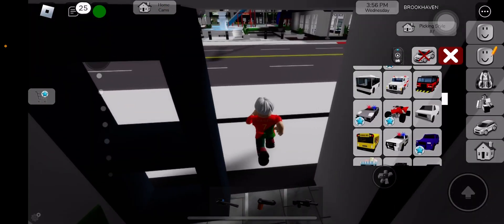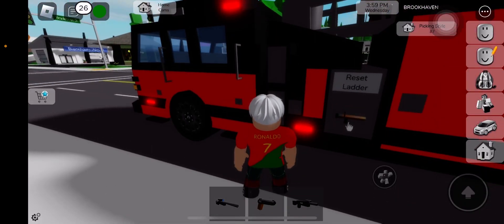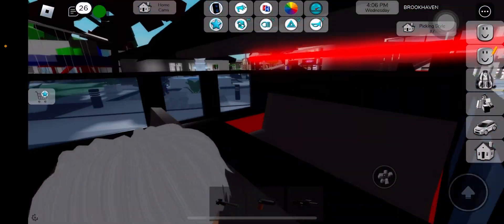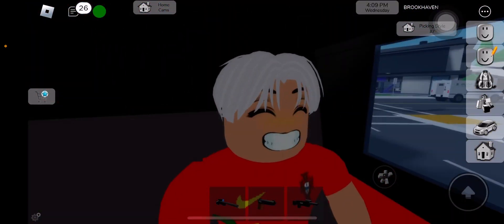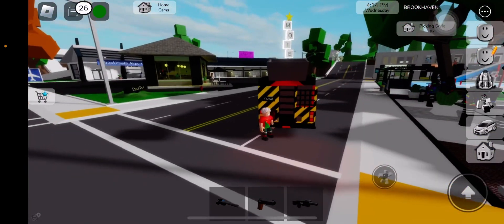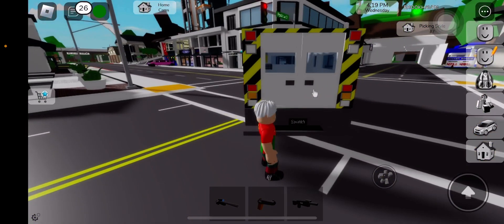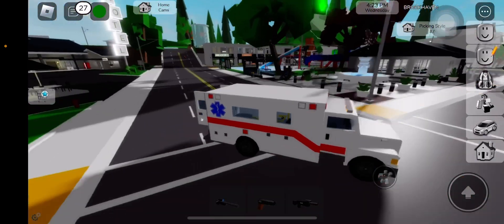Yo, look at this! Y'all should check out this update. I bet Zara Trip did this video too because this is the coolest update I've ever seen in my life. You can sit in the backseat — so you can be safe! Check out the ambulance. Oh, look at the ambulance — and you can open the door! Oh my god, this is the best update, thank you!